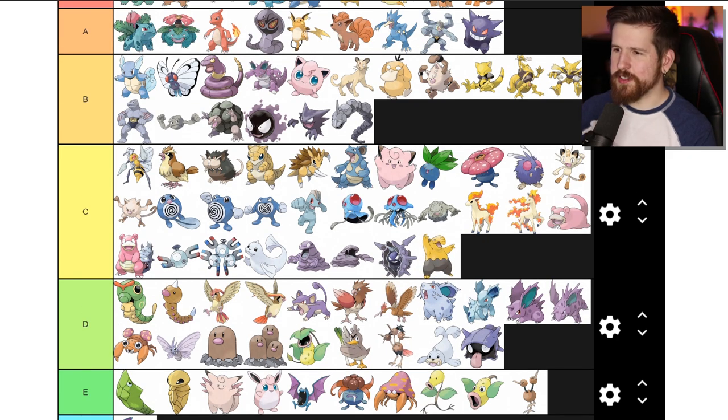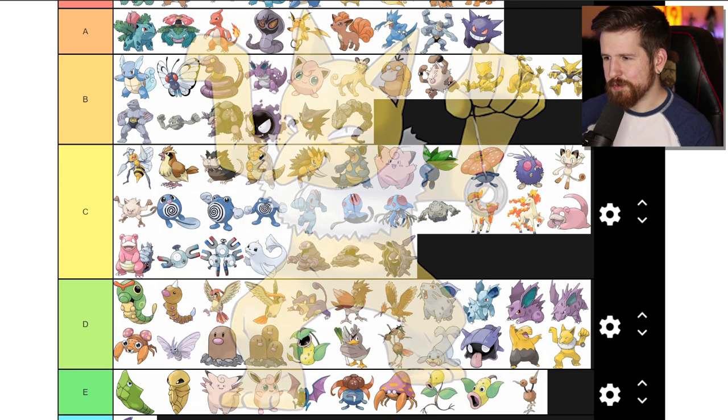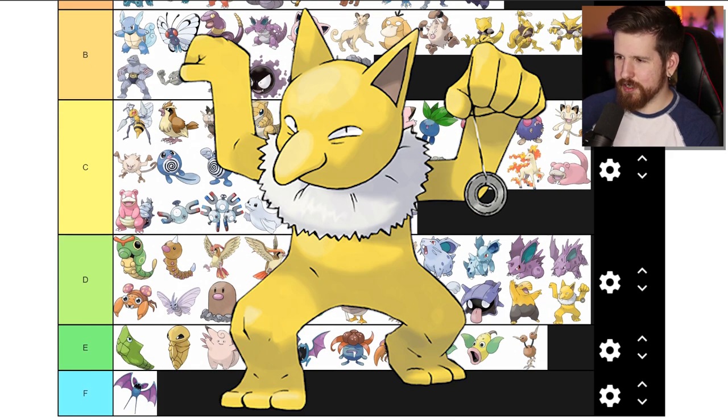Drowzee - I'll be honest, I'm not sure why Drowzee exists. D tier. Is it an elephant? Is it a tapir? I've never actually thought about this before - I guess it's a tapir. But it can stand on two legs, got a Charlie Brown color scheme, and it's psychic. Hypno - now has a pendulum and this annoying frilly collar. Hypno is really scary in the cartoon - there was that episode with Sabrina's Hypno hypnotizing Ash's team. The hypno being like 'her up now, her up now' when he was hypnotizing Ash's team and they wouldn't do anything - that was the only cool thing Hypno's ever done.